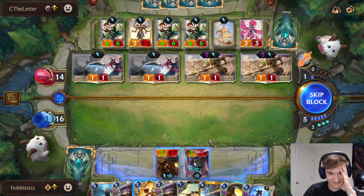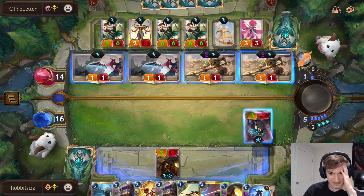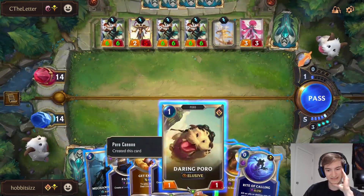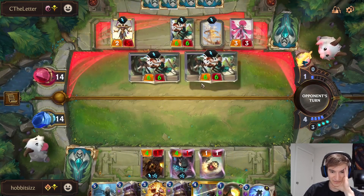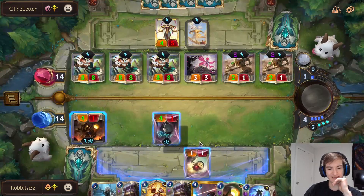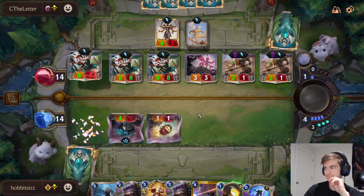Okay, okay. We'll block some damage. It's okay, we only took two. I think I just have to summon the Poro so I have another blocker — I have to block all three of the Spartan students. Do I die anyway? Nah, right? I don't die. I have to block all three of these. I'm down to five, I'm fine. Yeah, I'm good. Totally good.